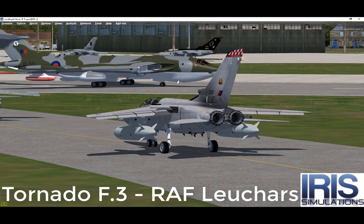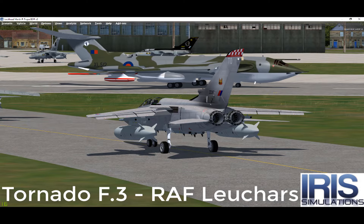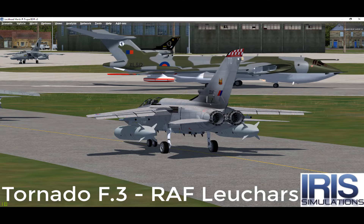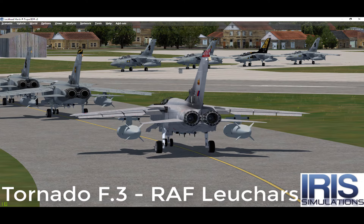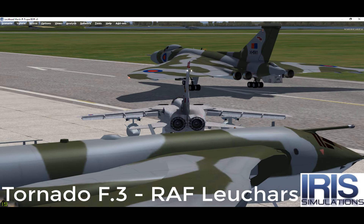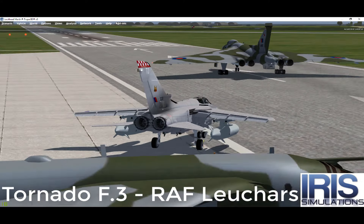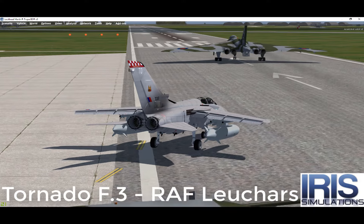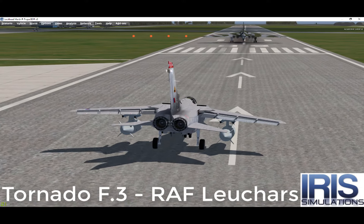The Tornado is armed with two 27mm Mauser revolver cannon internally mounted underneath the fuselage. The Tornado ADV was only armed with one cannon. When the RAF GR1 aircraft were converted to GR4, the forward-looking infrared sensor replaced the left-hand cannon, leaving only one. The GR1A reconnaissance variant gave up both its guns to make space for the sideways-looking infrared sensors.